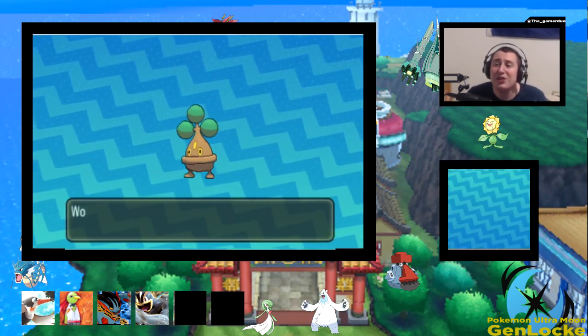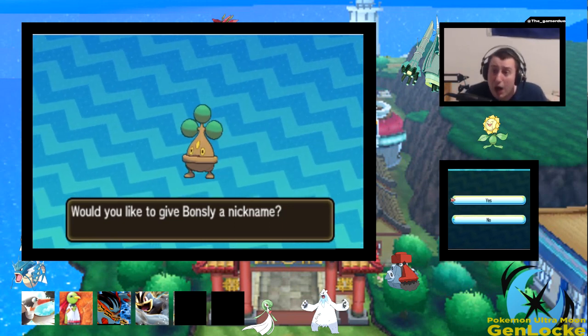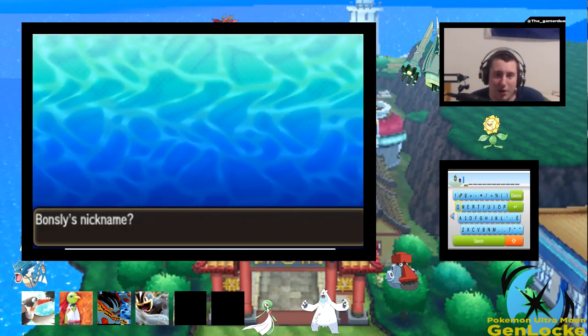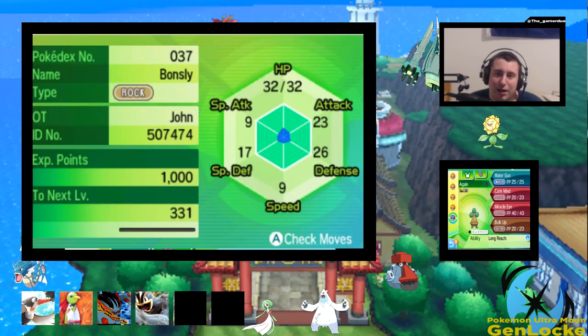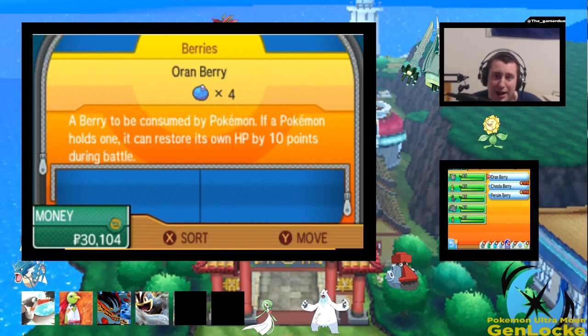Bonsly is Gen 4 — cool — but when it evolves it's going to be Gen 2, and it doesn't count from when I got it; it counts when the mon evolves. That's something I'm thinking about with the Genlock that makes this harder than I anticipated. I did not expect to get all the baby Pokemon from Generation 2 — like Cleffa, who evolves into Generation 1. So we're going to go ahead and name the Bonsly, because technically we can add Bonsly to the team, but not when it evolves. It's got Long Reach, Calm Mind, Miracle Eye, Bulk Up, and Waterfall. So it's trash — it's going into the box.